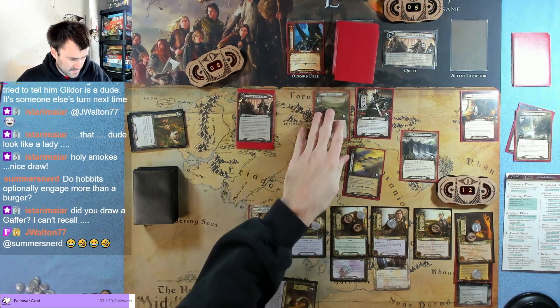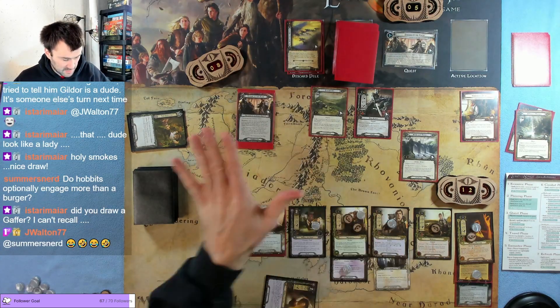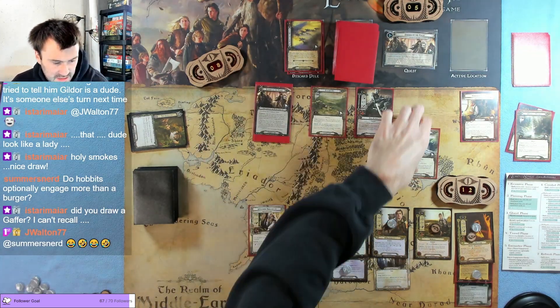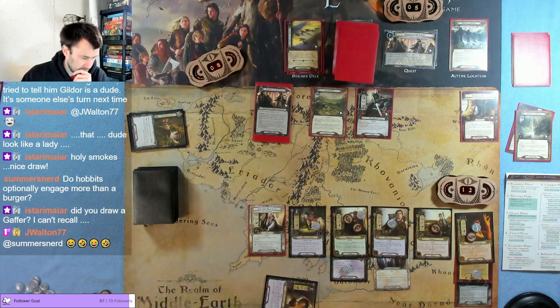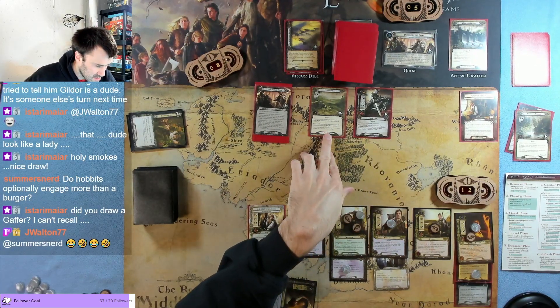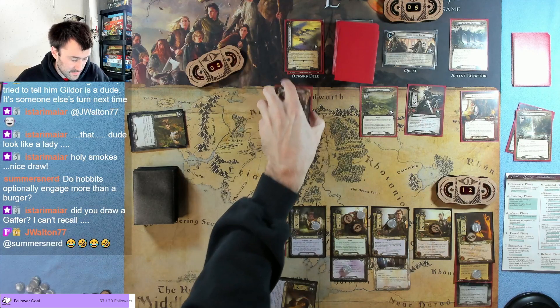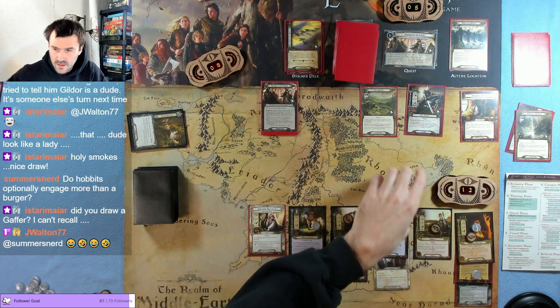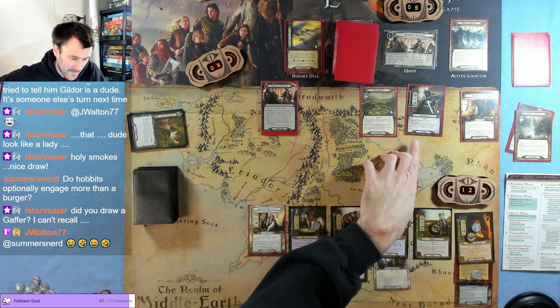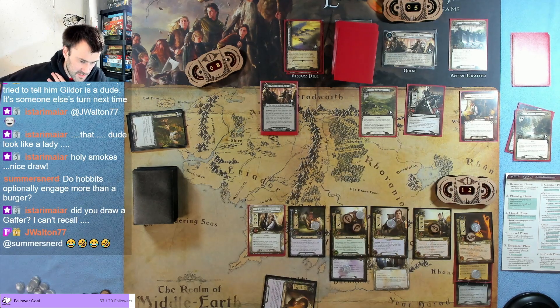There is a Nazgul, so it gains surge — this is terrible. Everyone's text box is blank so nothing happens. We at least go into Ithilmor as the active location. Any amount of progress placed on Ithilmor reduces the ring bearer's life by one, but we don't have to worry about that yet.